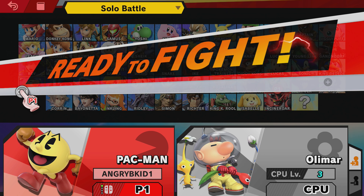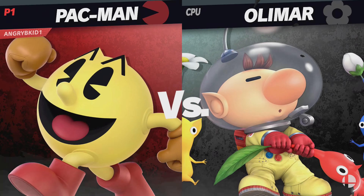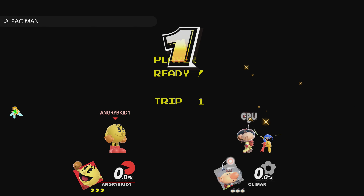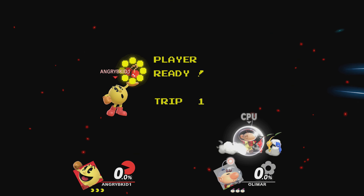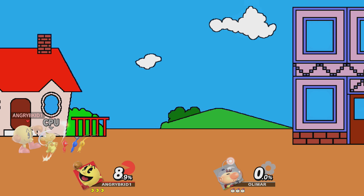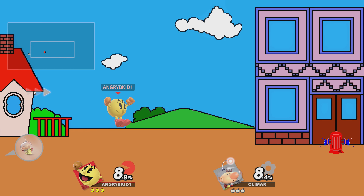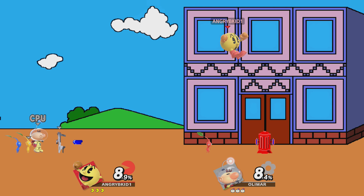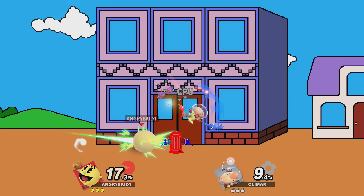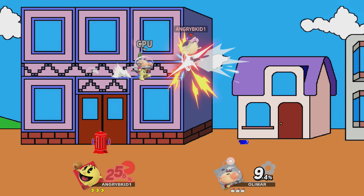Getting straight into things. Pac-Man is interesting — they're all interesting characters. Pac-Man has a lot of references to his older appearances, and a few newer ones too. Standard special is still the bonus fruit — there's a lot of technical things with that one. His grab's interesting too; it kind of has waves, but if you leave the grab out, he's kind of vulnerable.